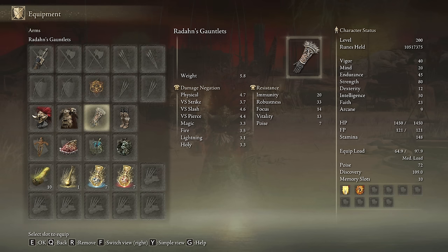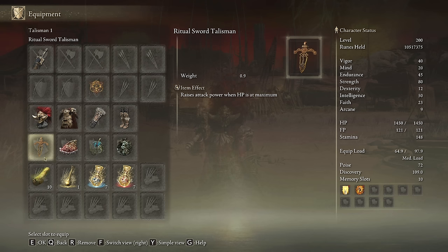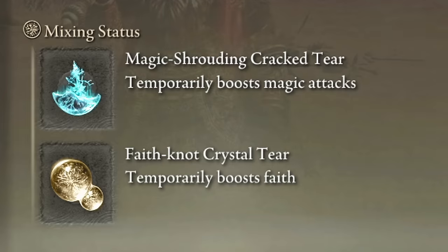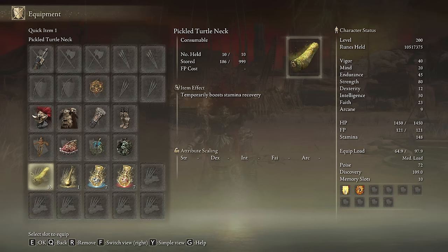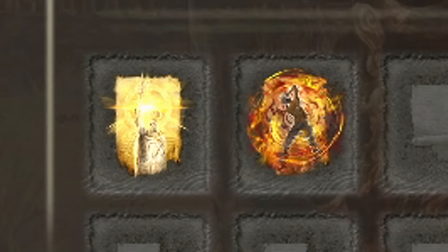I use the Golden Order Seal because it weighs 0, and which other armor set could I pick for this build if not the Majestic Radahn set? It looks amazing and protects us just fine. Your best talisman options are the Ritual Sword Talisman, the Shard of Alexander, the Magic Scorpion Charm and the Roar Medallion. In our Flask of Wondrous Physic we will use the Magic Shrouding Cracked Tear and the Faith-Knot Crystal Tear. Pickled Turtle Necks will be really helpful as this build devours stamina like crazy. To get the most out of this build level up Vigor to 40 and Endurance to 45, 80 on Strength, 50 on Intelligence and 23 on Faith. Golden Vow and Howl of Shabriri will be our main buffs.